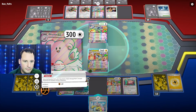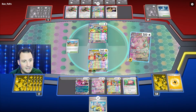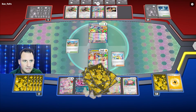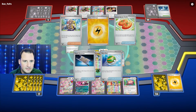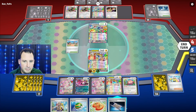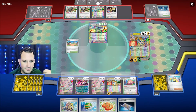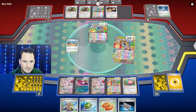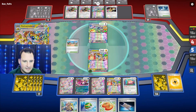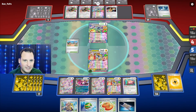We are going to Happy Switch both of these. We do not need the Glass Trumpet, but I do want to attach energy because I'm going to run out of Glass Trumpets eventually. Let's get five cards — they only get four. We are going to attach two. I got a Night Stretcher. We will item lock for another 120 and put the Grass energy back because it's our only one.